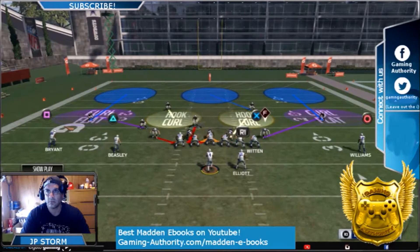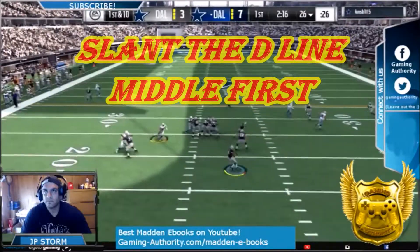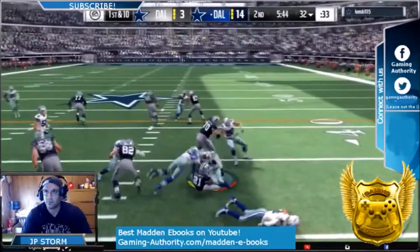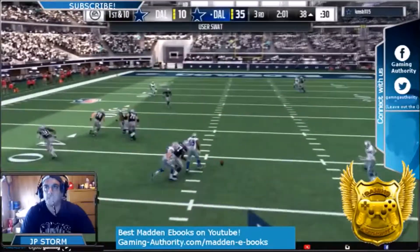To do a 4-man blitz, just put the right screen D-end on a yellow zone. Here is some of the gameplay action — it's a great run stopper. This formation alone is good; it stops the screen, just like that.